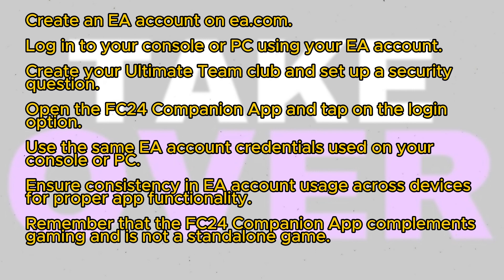After ensuring your EA account is set up and your ultimate team club is created, open the FC24 Companion app and tap on the login option. Use the same EA account credentials you used on your console or PC. It's crucial to note that if you use a different EA account on the app than the one used on your console or PC, the app will not function properly.